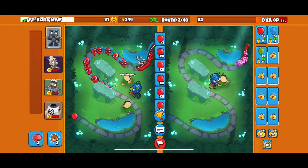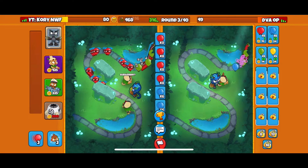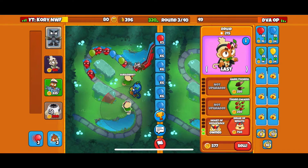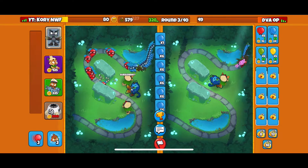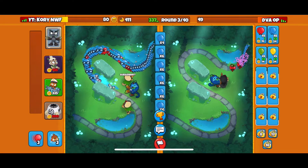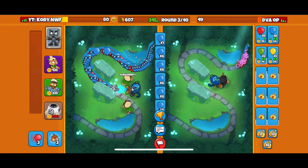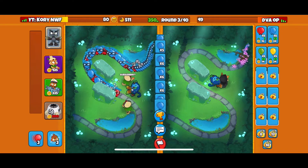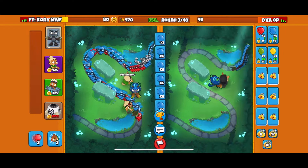Dartling-ice-farm is super OP. We leak down to 80 lives — that's okay. They leak down more but they have a better buff on their one tower. We've got two druids so we have that advantage. Their IGN is 'dva op' — what does that stand for? Druid-village-ace? Druid-village-alchemist?